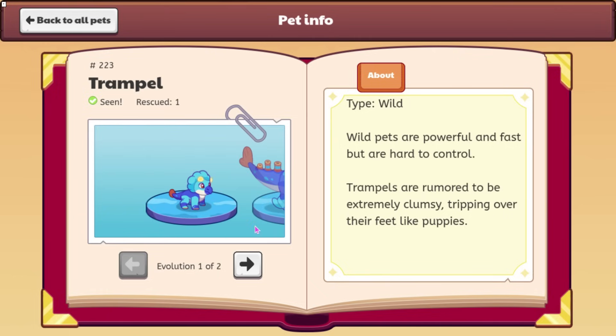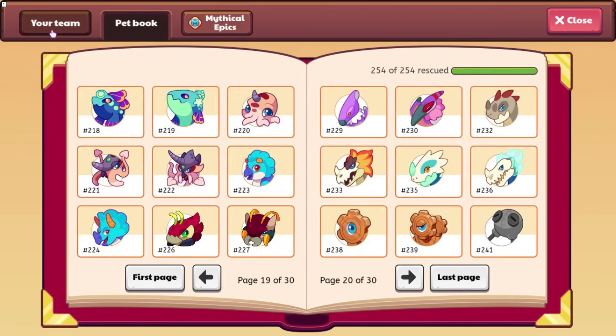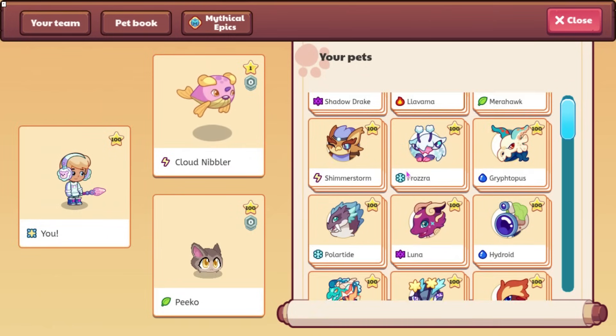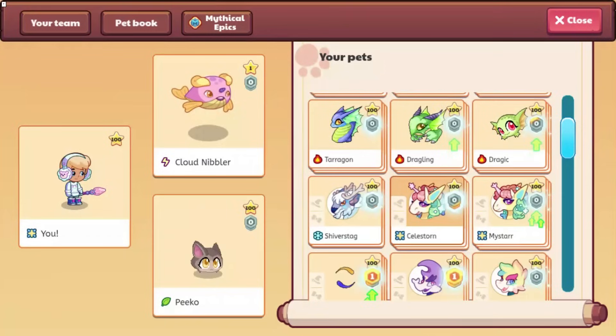Stampede and Trample got updated to be Rasterized. This is what Trample looks like now, and this is what Stampede looks like now. Not anything too interesting, just thought I'd point that out. But now let's go ahead and try to find some of these other pets, because it's going to be hard.